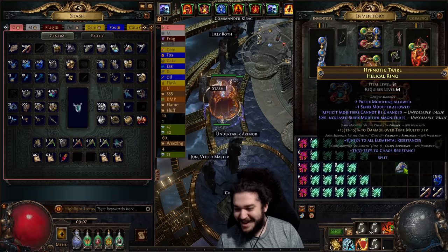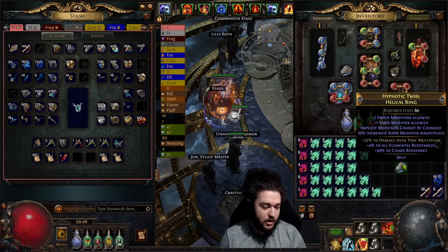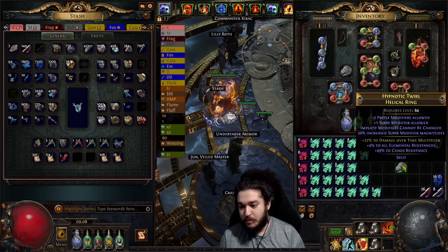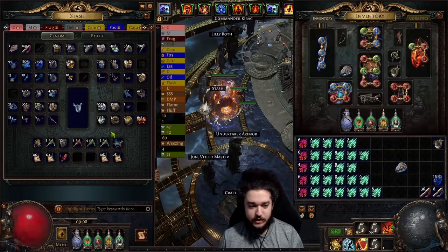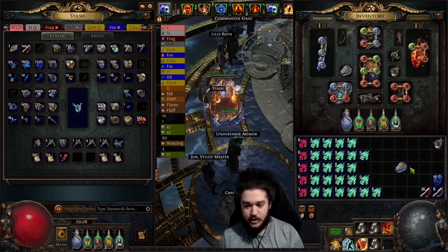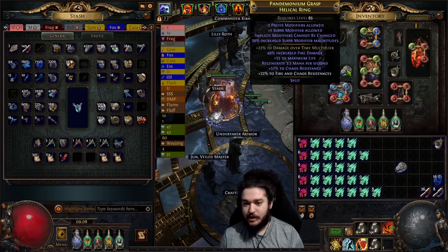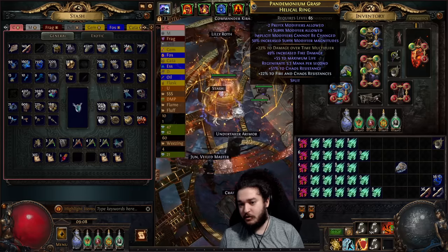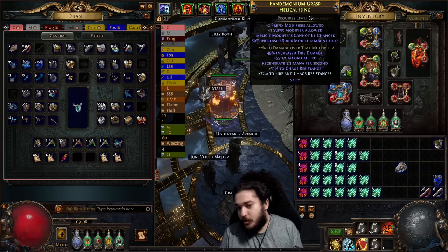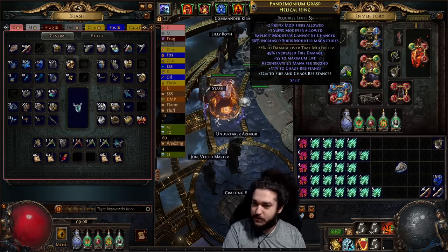Anyway, that's pretty much it for the helical ring crafting. Hopefully the examples helped. One last thing: you should catalyst before you get to this point. When the ring is blue you can catalyst it — it only takes 10 catalysts instead of 20 when it's rare. I was going to put resistance catalyst but it's already over-capping me on res, so I might put fertile catalyst for a little more life. Or you can do elemental catalyst for a bit more fire damage, though it's not as good since damage over time multiplier isn't elemental.